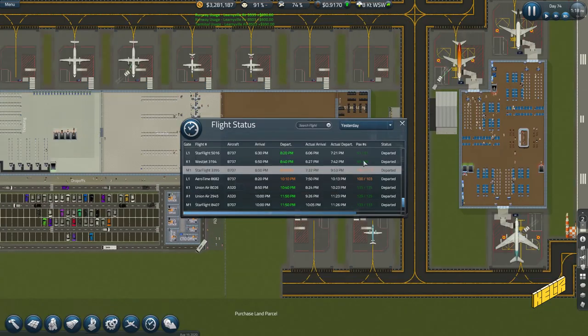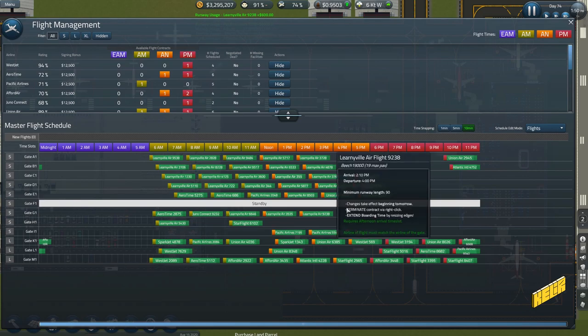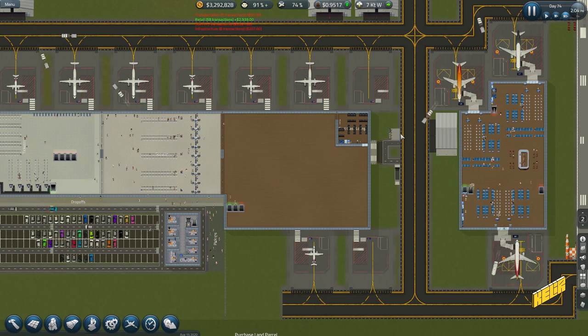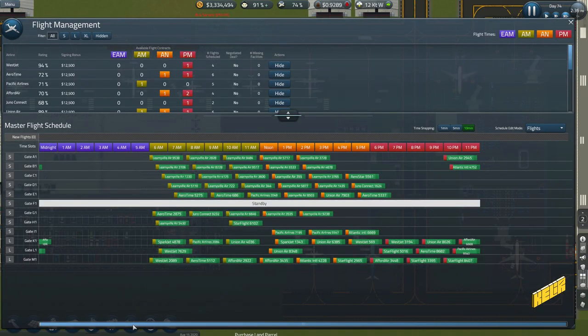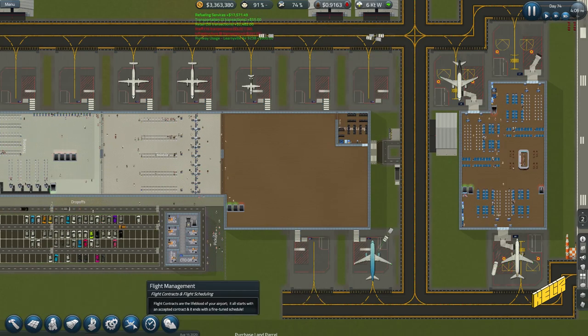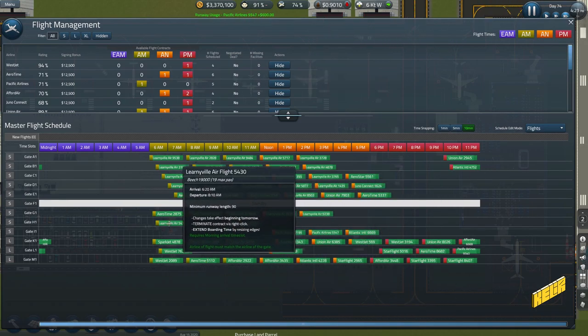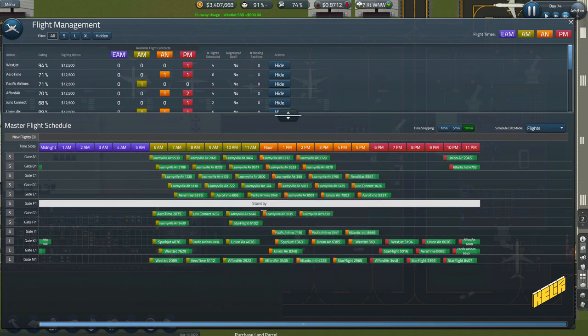One thing we need to do is get some of these gates empty. Let's take gate F1 — we need to get F1 empty. F1 is a standby gate, which makes things a little easier. I thought H1 was the standby gate. We can't move the standby, so we need to remove standby, move the flights, then remove it. F1 has to be reallocated so I can upgrade it. If I move both flights to gate I1, I could get F1 empty by reassigning standby to H1.